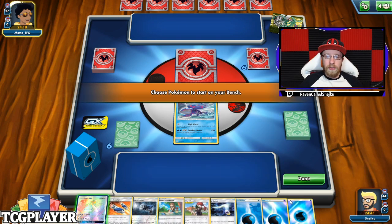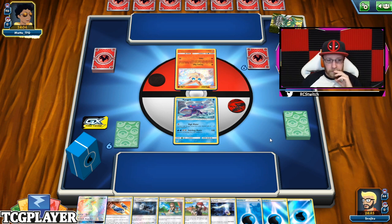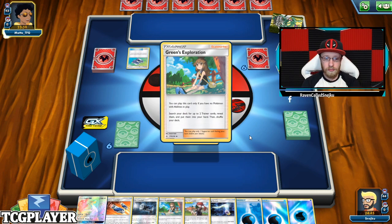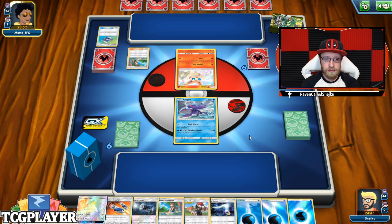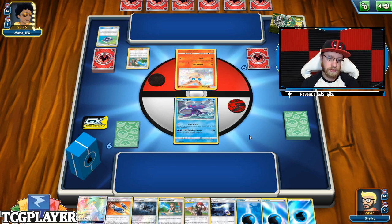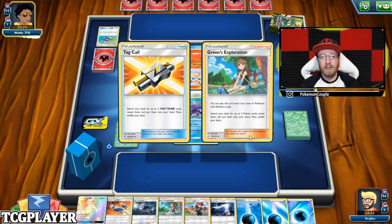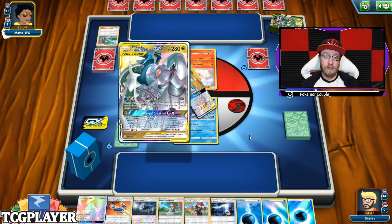I draw three cards and we got a Green's Exploration as well. Come on, I need him to drop that ADP. Pokégear. My idea right now: Great Catcher discarding two energies, playing one energy from hand onto Kyogre, playing Green's Exploration for Pips Toys or the Tag Call, that's going to be Pips Toys and another Green's Exploration so I'll have it next turn. And just Lost Purging ADP as fast as possible.